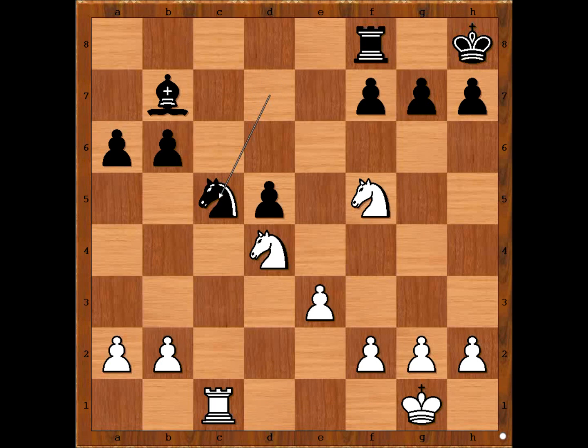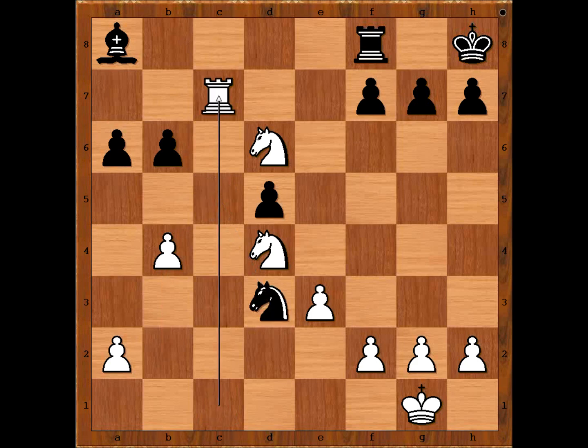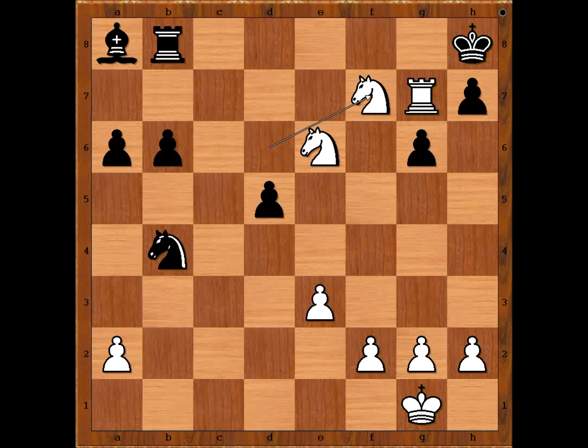Knight to c5. Now watch Alekhine's knight dance and make his opponent dizzy. Knight to d6, attacking the bishop. Bishop to a8. b4, forcing the knight to move. Knight to d3, rook to c7 — invasion on the 7th rank. King to g8. Black can't capture the pawn on b4 because of knight takes on f7, check. Knight to e6, attacking the rook. Rook going somewhere safe. Knight to d6, threatening rook takes on g7. If g6 — checkmate.